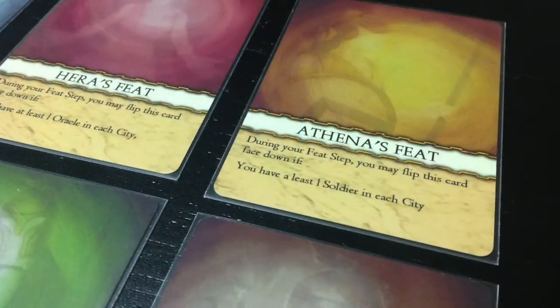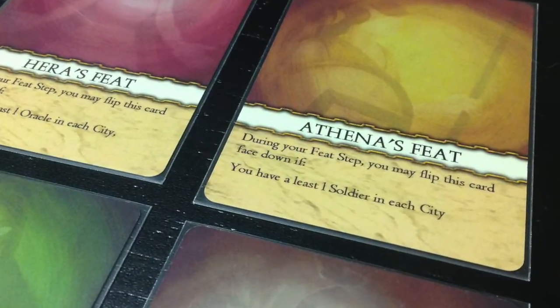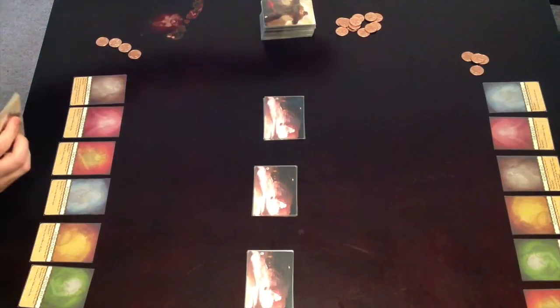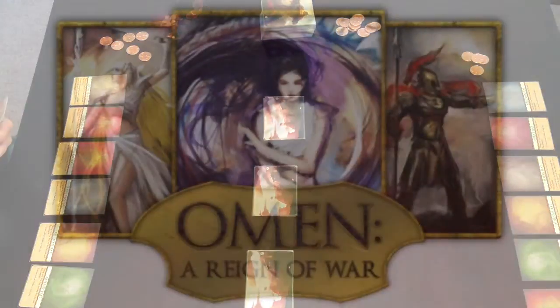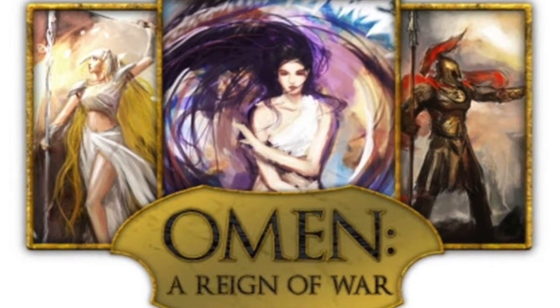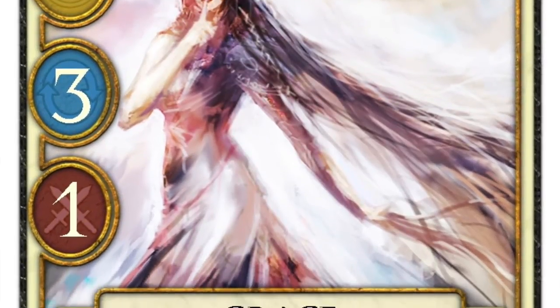We are A Couple of Meeple, and we're going to tell you about Omen: A Reign of War, the Olympus Edition. It's a two-player card game set in mythic ancient Greece. If you've heard of Omen: A Reign of War before, that's because the Olympus Edition is actually an update to an existing game with the same name, but there are some significant differences between the two.